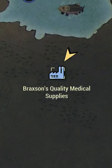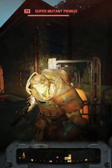Have you noticed this Fallout 76 easter egg? So we're going to Braxton's Quality Medical Supplies. First, kill off the enemies that are hanging out around the building.